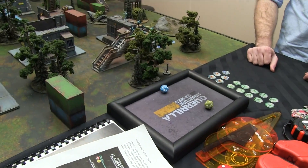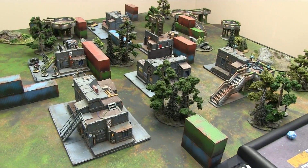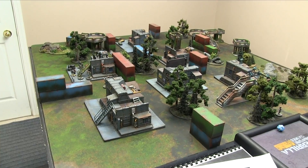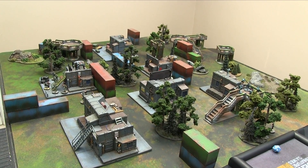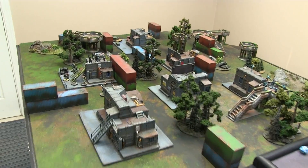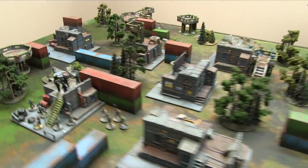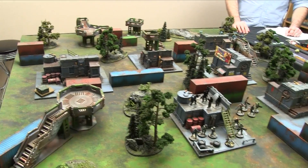We roll willpower for setup. Green passes, but Aaron passes higher, so he gets to choose deployment order or turn order. He chooses to deploy second, meaning he can pick sides and I deploy first. Aaron picks his side, and I'll deploy my army first.